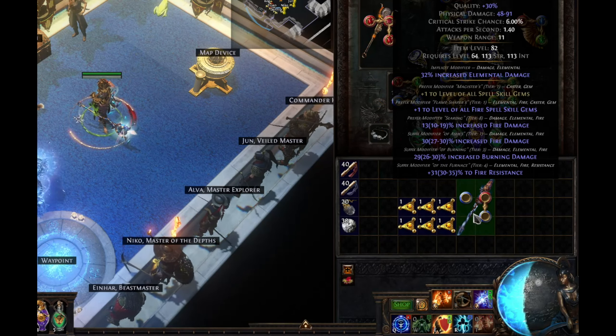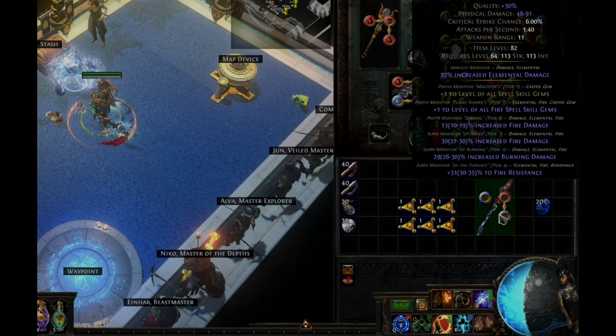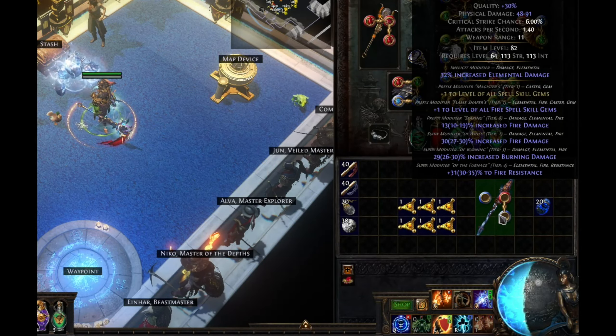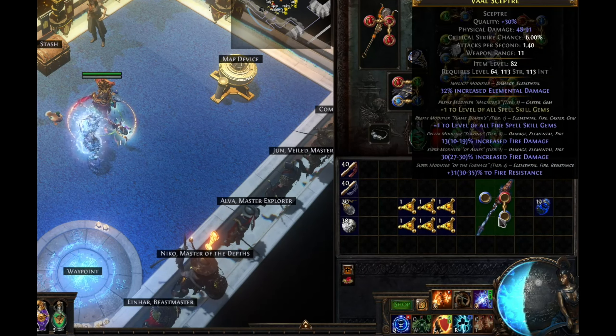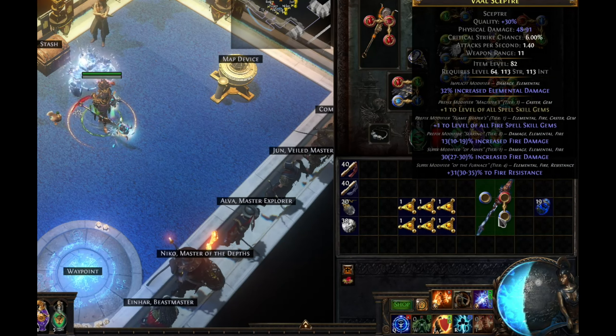Now we need to isolate the mods we want. We currently have six mods and the item is full, so we have to yolo annul once to free up a slot. We want to keep the plus one fire and ideally the T1 fire damage. Now we have an open suffix.